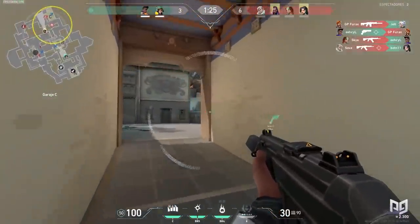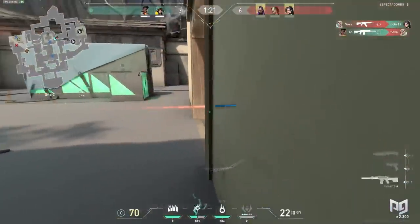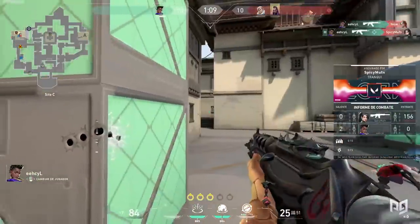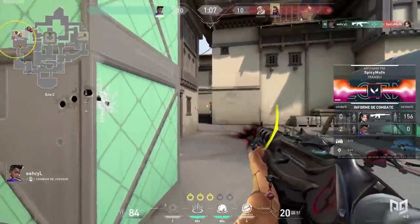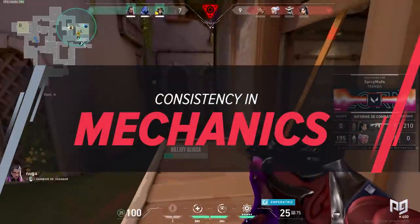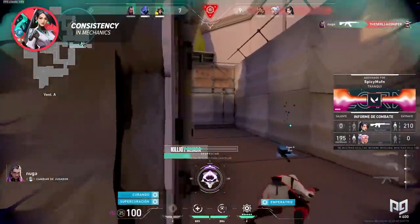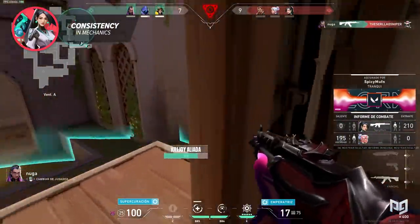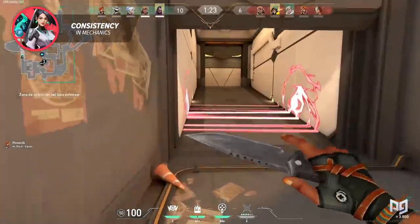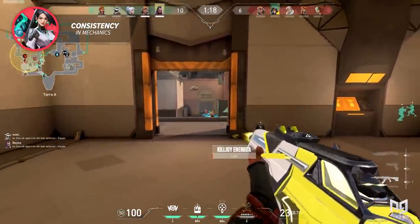Now that we have the mindset necessary to achieve consistent gameplay, it's time to consider how to improve consistency in different aspects of your play — whether it's to have better decision making or more consistent aim, consistency manifests itself in lots of different ways. So let's talk first about aim and mechanics. Consistency in your mechanics is probably the most simple thing to improve on, but also the easiest to create bad habits in.